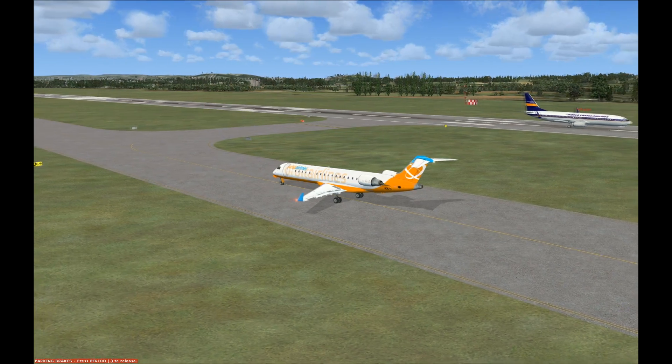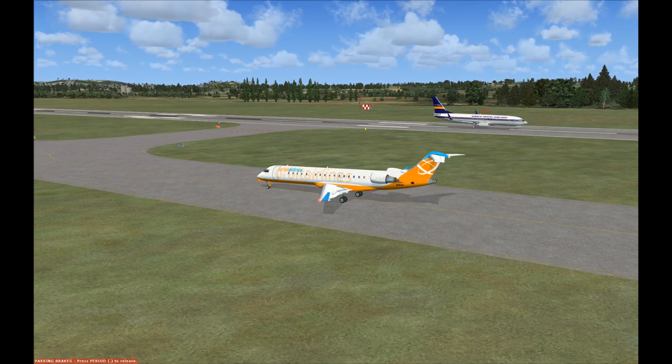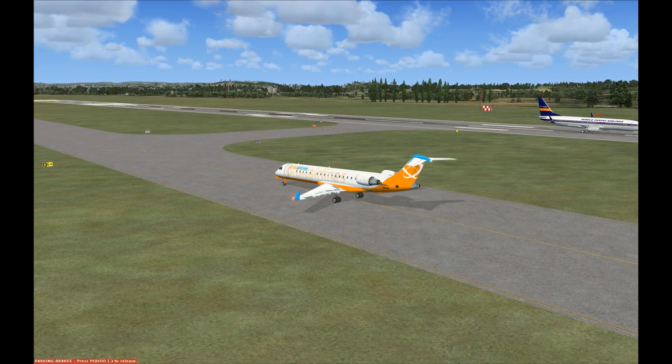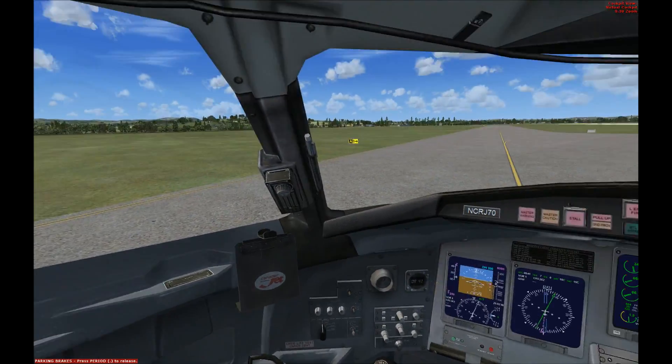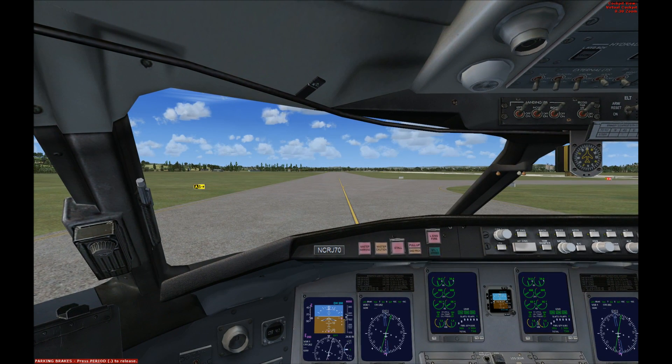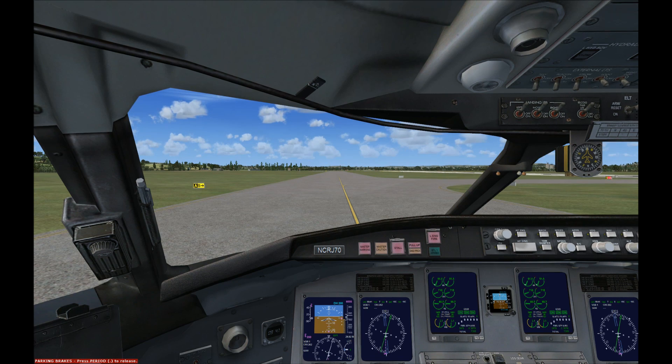Right now that big Boeing 737 you see over in the distance is ready to take off. We are to taxi up to the line and wait. I've learned how to control this stuff a little better now. I'm going to try to taxi this up — I've learned where the brakes are. I'm using a Microsoft Xbox 360 controller, which is obviously much more limited than an actual joystick.